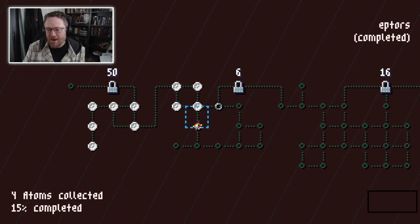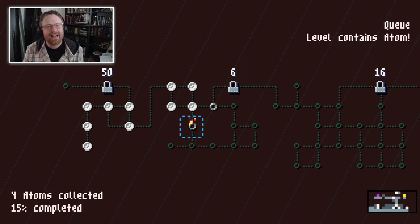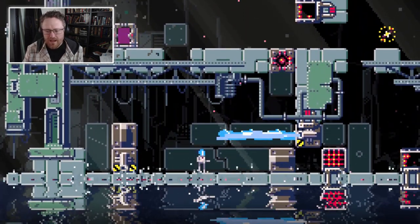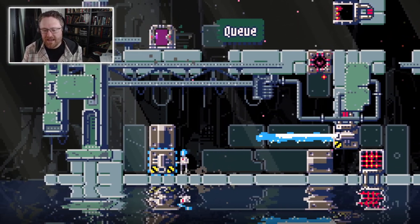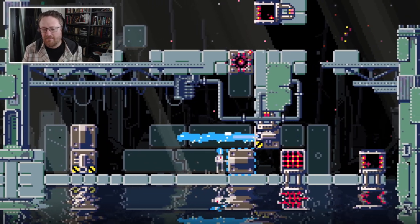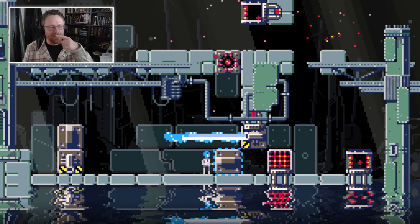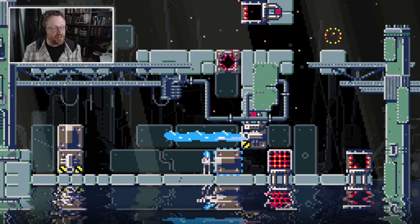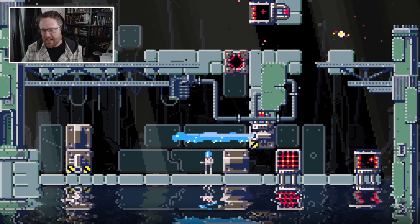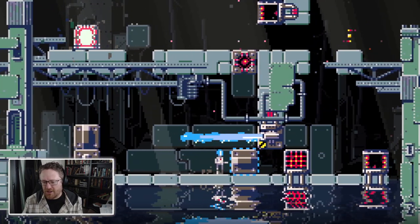Last we left, we were trying to collect atoms so that we could unlock this little padlock over here. And there is an atom in this level, so we're going to go in there and see what we can do. So if you're new, you're trying to pick up and rearrange these mobile crates. Number one, get up to that atom — that little sparkly red thing over there. And you're also trying to get to the exit, which is currently hiding behind my head.